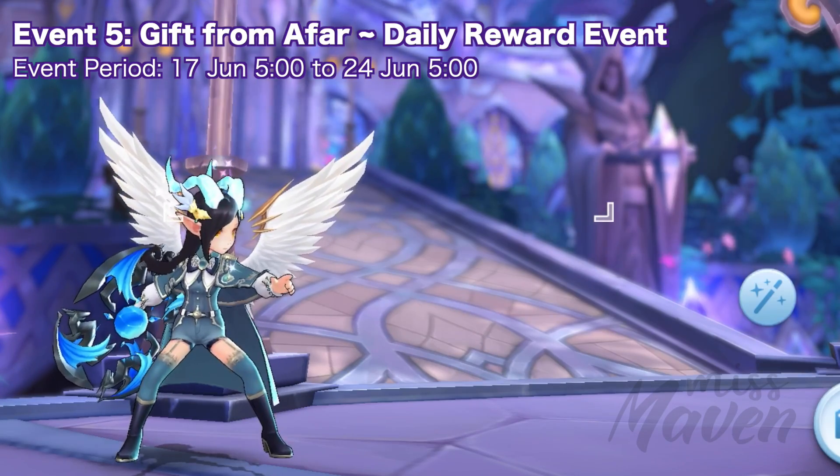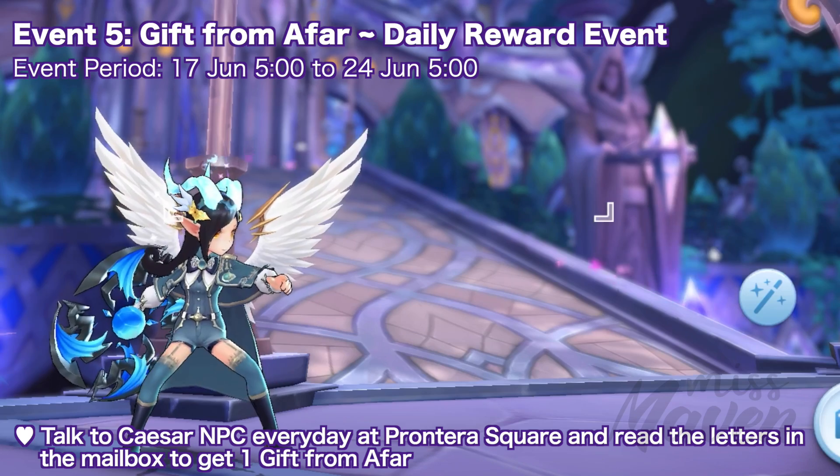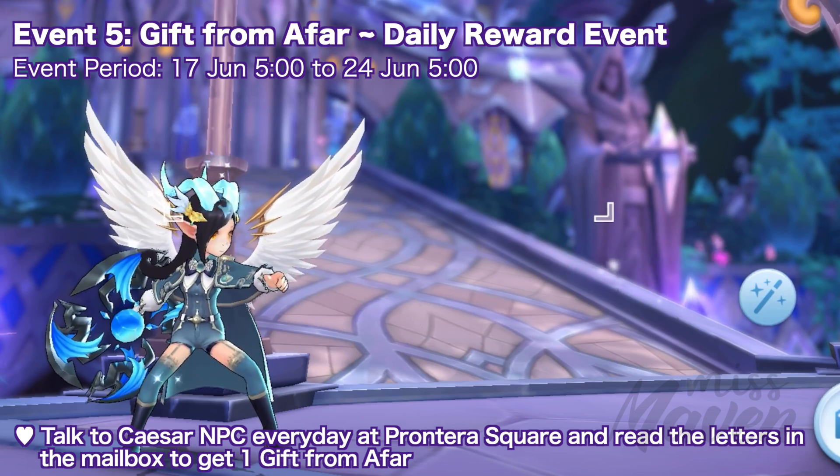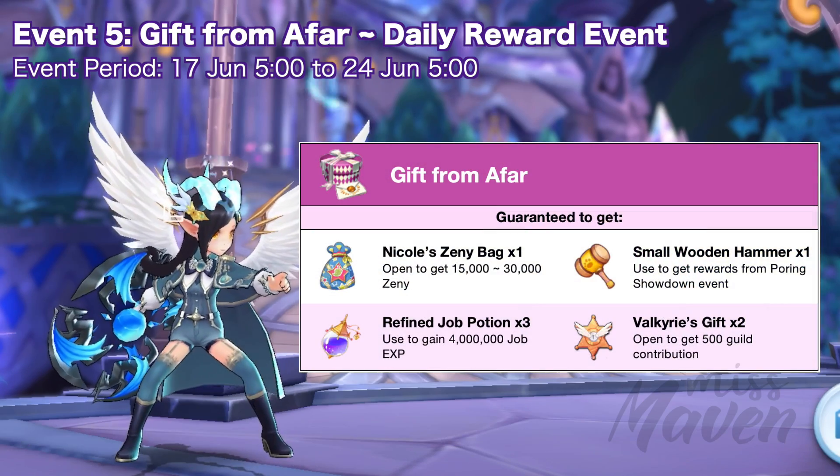Up next, we have the Gift from Afar event from June 17 to 24. Just talk to Cesar NPC every day at Printera Square and read the letters in the mailbox to get one gift from afar. Opening it will grant the following rewards.